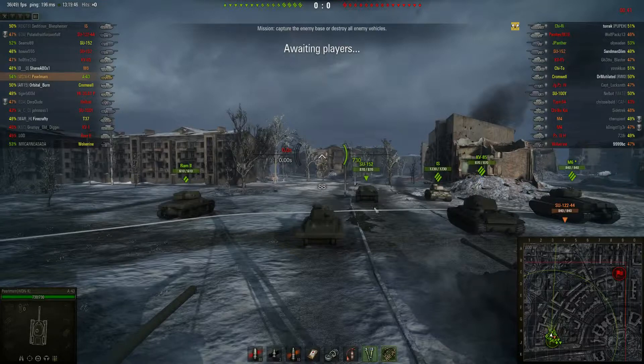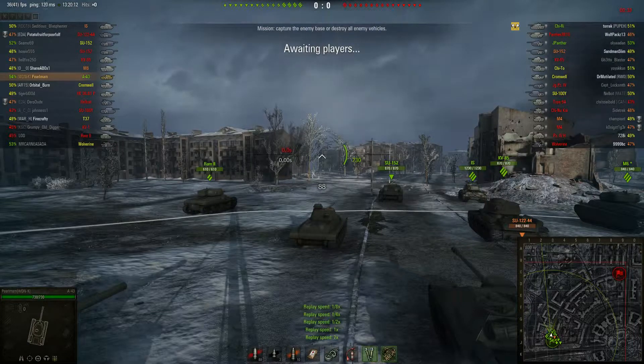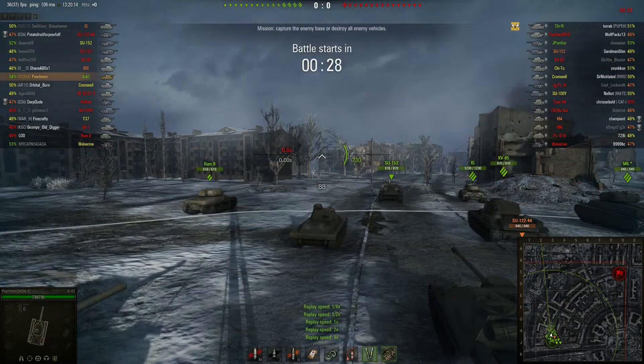Our team ends up all going north. If you look on the mini-map, they all go up this way and they leave the plaza open. Somebody has to guard that flank, and I decide to take that. When guarding a flank, you also need to know when to retreat, and I'll show you how to do that too. We'll start this game and I'll show you what goes on.